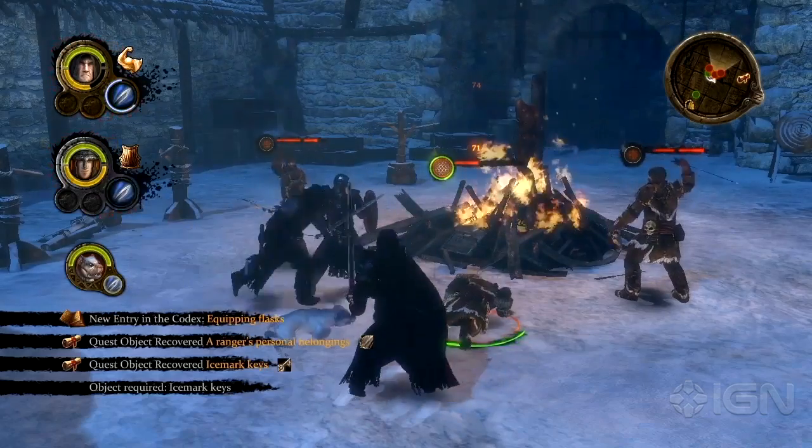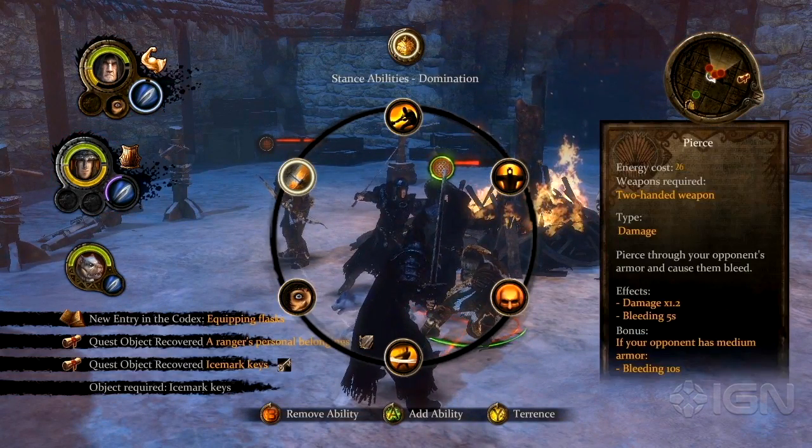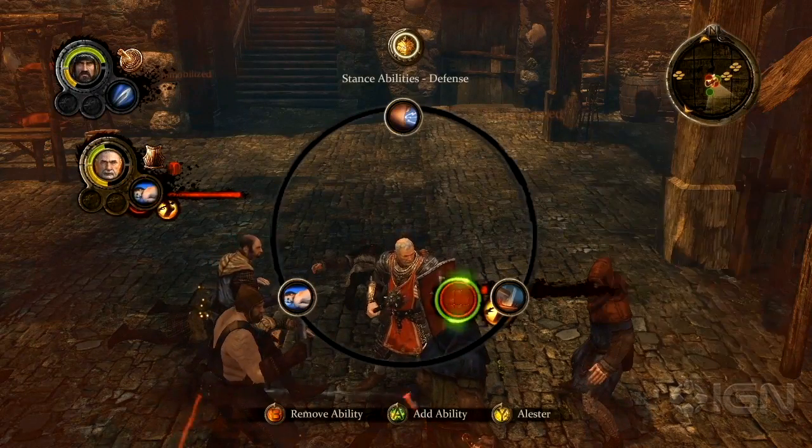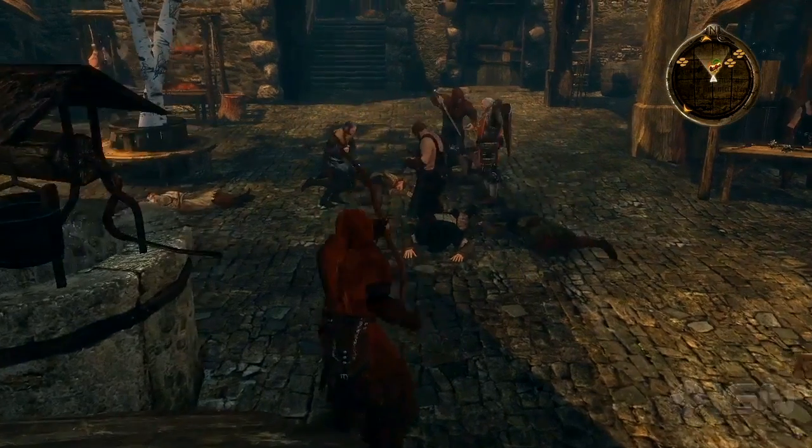When the pulse-pounding action becomes overwhelming, the player can slow down time to better make strategic decisions like giving allies orders or choosing to use some of their character's skills to help turn the tide of the fight.